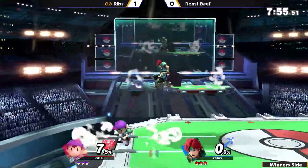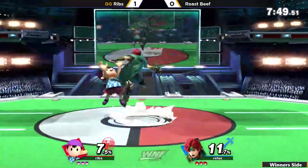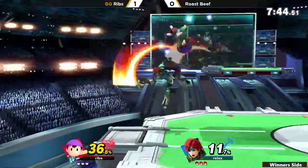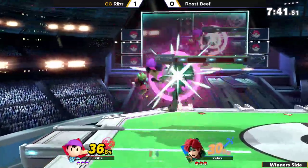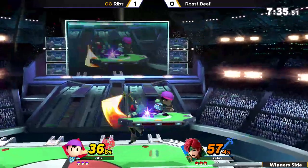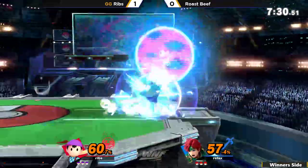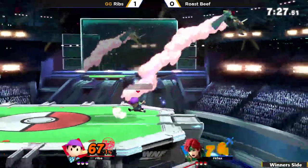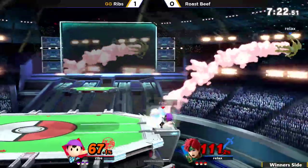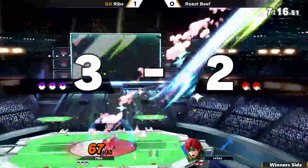Ribs right now just trying to play it slow with these PK fires, but Rosebeef finds his way in, gets a sour spot on the up air — so it's only 7%, but that's big. Needs to roll in with the side beat, just forcing Ribs onto the ledge once again, but he's not able to fight Ribs on the ledge. Ribs actually able to jump over, get a back air, and fight his way back down to stage. Catching the jump with the PK Thunder. Air dodge is too late. Great parry once again for Rosebeef, but it does not matter — landing forward air into the grab, leads the air dodge onto stage with the PK fire, gets the forward throw. And now he's way down there, but he got clipped by the PK Thunder, and it's a back throw for Ribs.